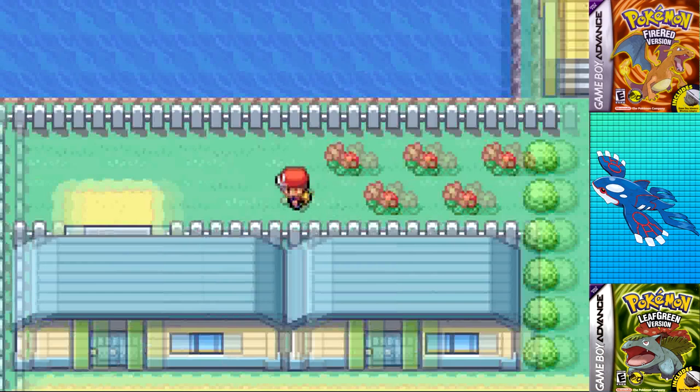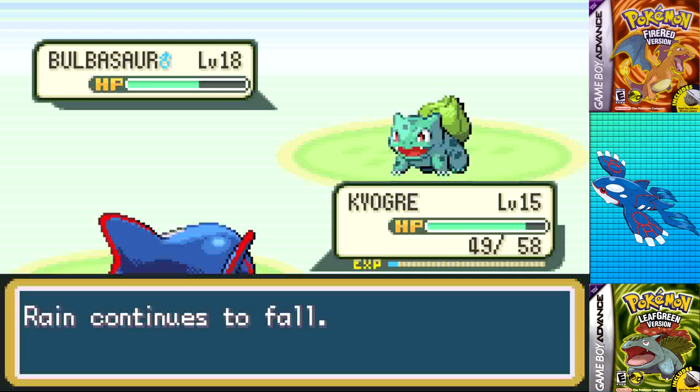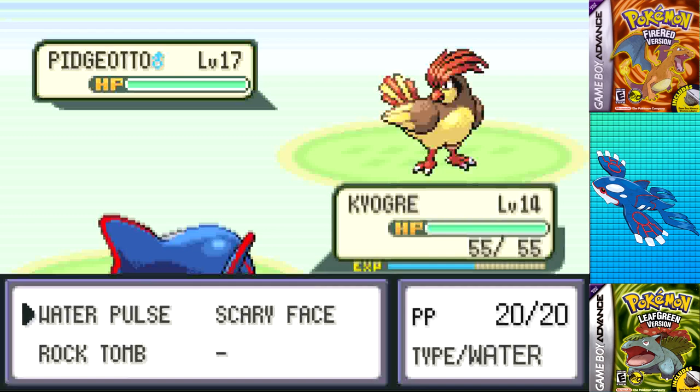As I arrived in Cerulean City, the biggest negative was that Kyogre is far too low a level to fight Misty at this point — level 14 is no match for her. However, I think it'll be good enough to face the rival. This did take a few attempts, mostly thanks to Bulbasaur attempting to stall with Sleep Powder and using either Leech Seed or Vine Whip to take me down.